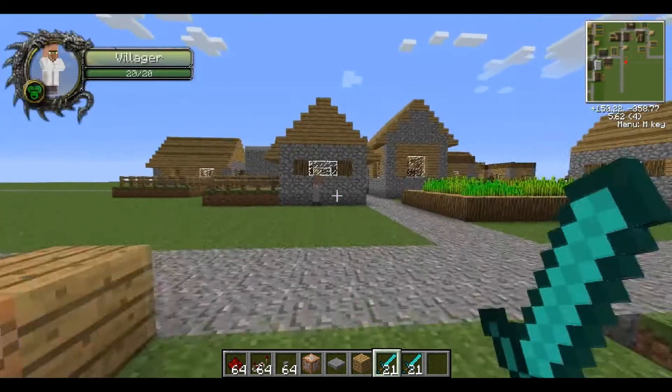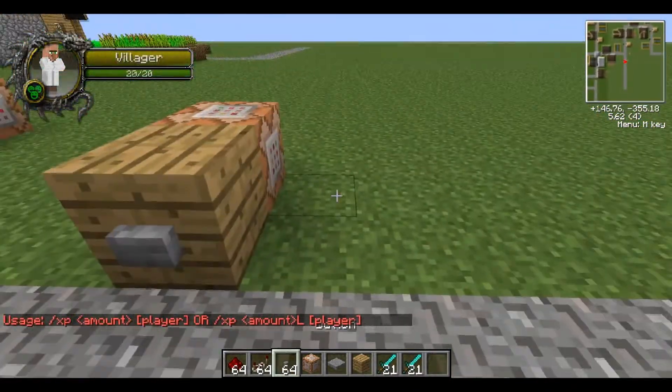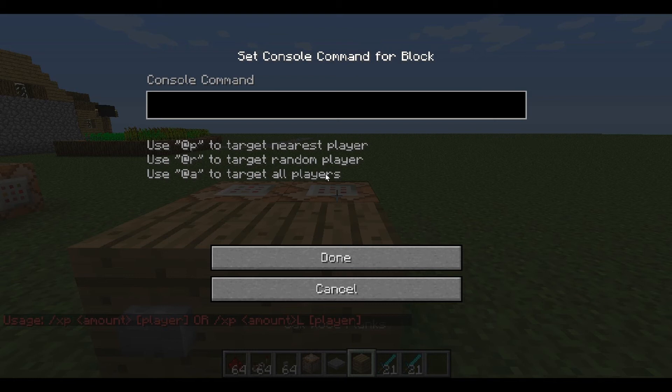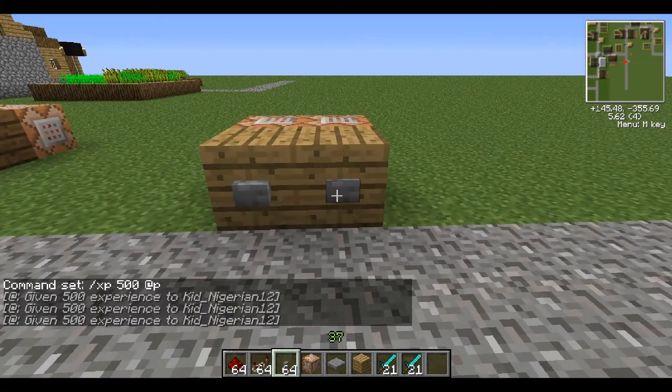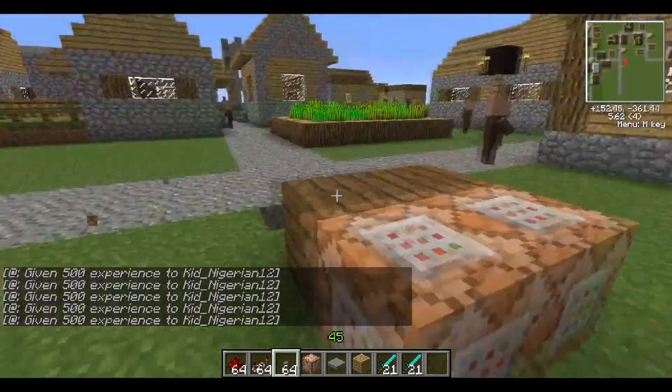Okay, let me do slash xp. So it's going to be slash xp 500 @p, because as you can see in the usage, it has to be slash xp amount, and the player goes after the amount. Let me place a button and activate it. And yeah, see — you just have to place it in the right position.